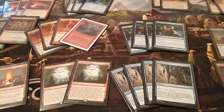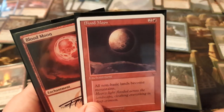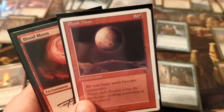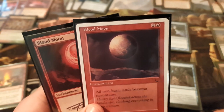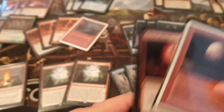Next we have two copies of Blood Moon — for Tron, big mana decks, scary mana decks, Amulet Titan, and so on. Those are going to end up being lost matchups otherwise. Some people play Unfair Magic and you want to make them play Fair Magic — Blood Moon does that. Sometimes it just wins you the game by itself: you play it on turn three and they have nothing but mountains now.